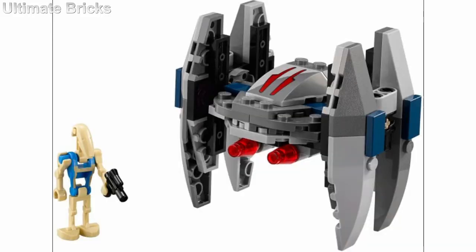Coming in at number 26, the worst one in my opinion is the Vulture Droid and Battle Droid Pilot. First of all, Battle Droids are a pretty common figure, so you're not really gaining anything there. And I feel like the Vulture Droid just looks way too chunky. They're really skinny and small and kind of sharp and pointy in the movie, but this one I don't really like at all.